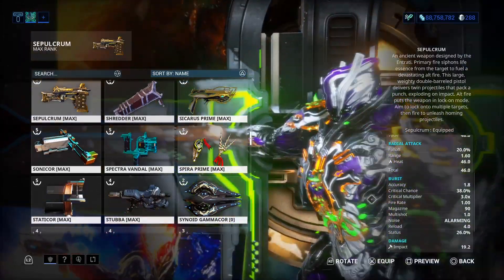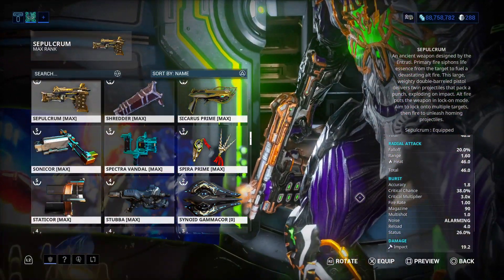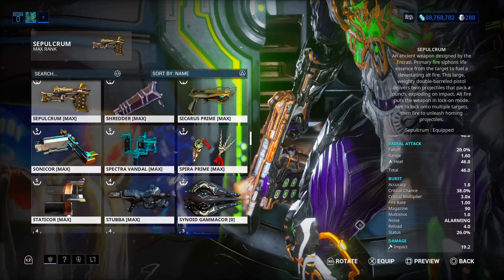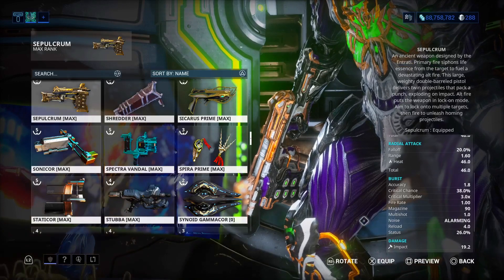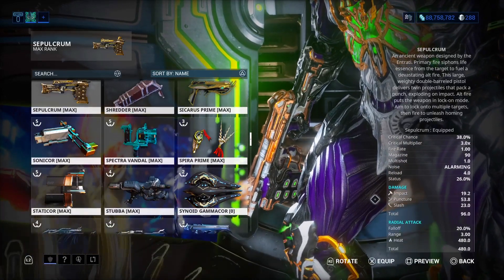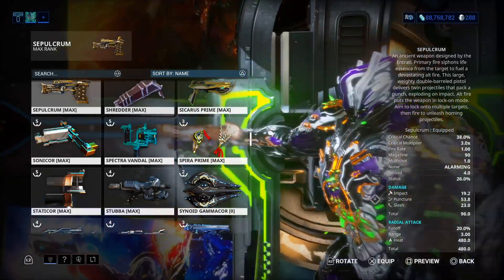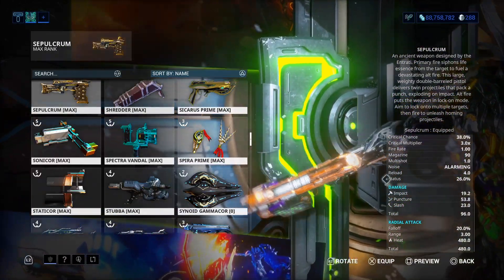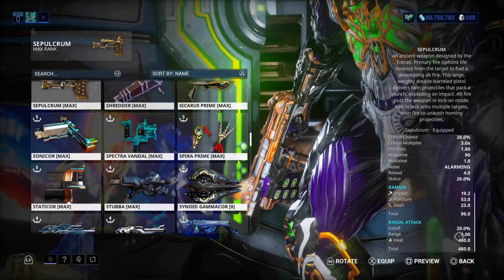This weapon has a second fire mode — burst. Critical chance is 38%, critical multiplier is 3.0, fire rate 1.00. Status is 26%. Base damage: impact is 19.2, puncture is 53.8, slash is 23.0. And it has a radial tag which has heat on it — this is all based on heat.